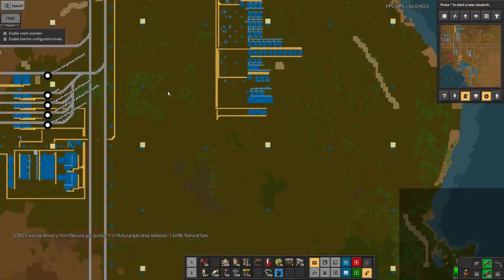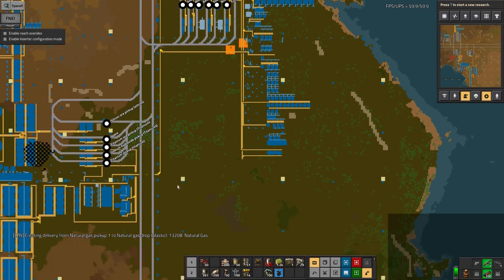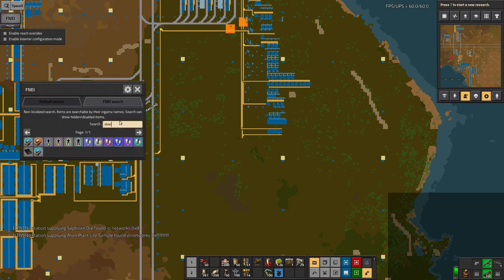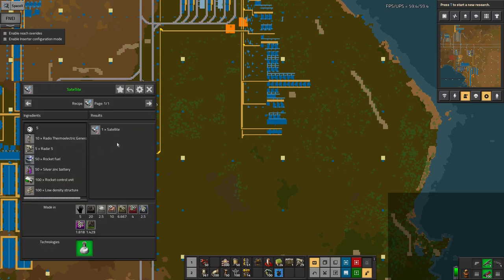The rest of the rocket components will come in by train, so I'll put in another station cluster here to unload the low density structures, rocket control units, and heat shield tiles - then we can start building a rocket. The next big challenge is the satellite, which has a lot of weird components. Low density structures, rocket control units, and rocket fuel will already be down here. The radars are straightforward, but radiothermoelectric generators and silver-zinc batteries are going to be interesting and difficult.